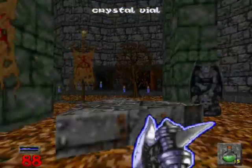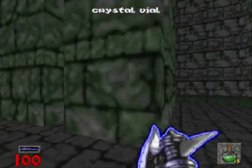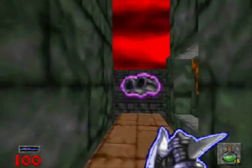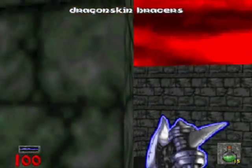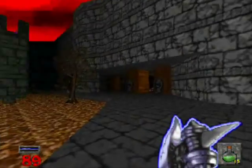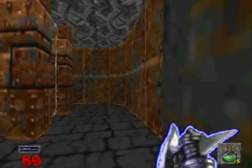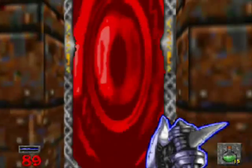Before we go in there, let's see what's up here at the top of these steps. I think it's another piece of the puzzle, another third. And dragon skin bracers. And it was a switch that did apparently nothing. There's no way I took damage from running down the steps — the fighter's just that awesome. He runs so fast he flies off the steps and unfortunately takes damage.